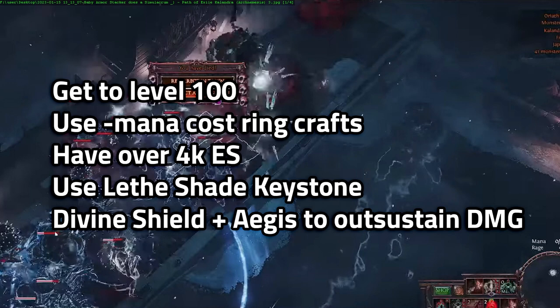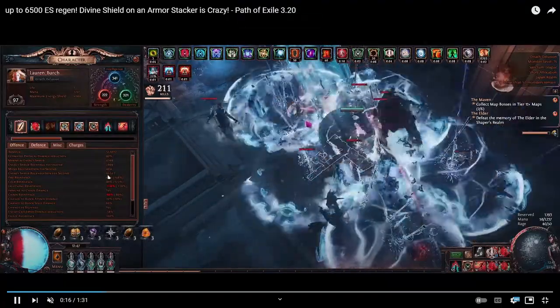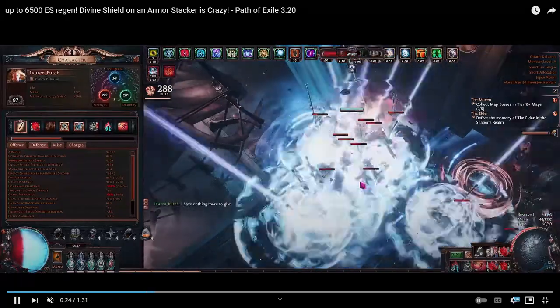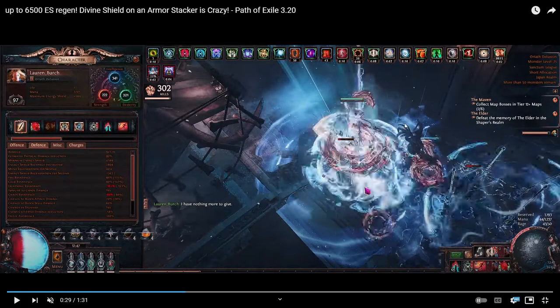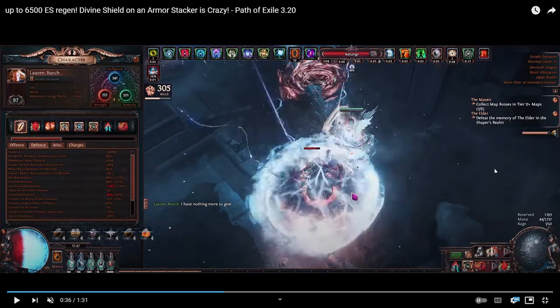Another option is Divine Shield plus Aegis Aurora to out-sustain the damage. We're seeing 5,000 to 6,000 ES regen per second. If there are a lot of mobs hitting you, you can actually out-regen the damage they do. This league, you're encountering these mana-draining monsters a lot more than in 3.19 — now it feels like every Simulacrum has three or four of them, so they definitely increased the spawn chance. In some situations you will be able to out-sustain with this combination.